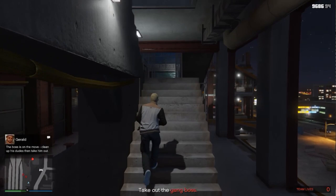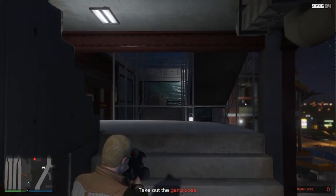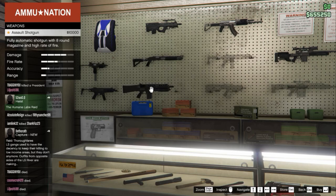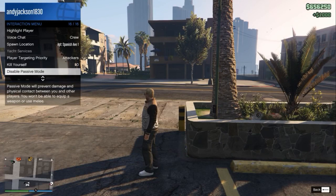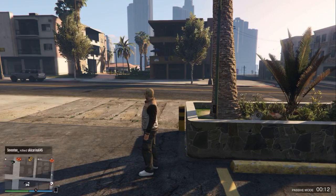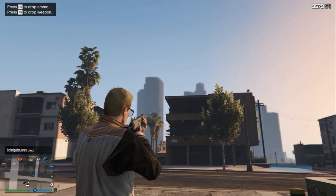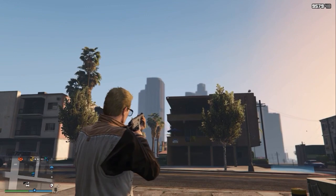All the scope does is when you press the zoom wheel on your mouse, it about doubles the size of everything. Once the assault shotgun becomes available, it appears to be the shotgun of choice. I'm in passive mode here, so I can't bring any guns up, but the advantage of being in passive mode is nobody can come over and kill me while I'm just standing around.